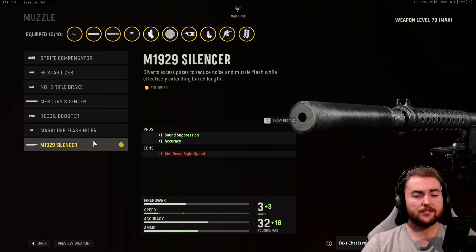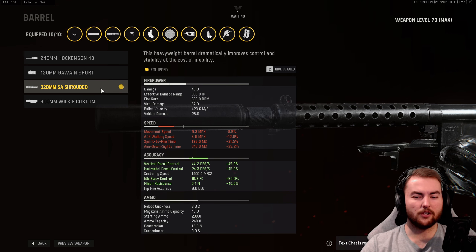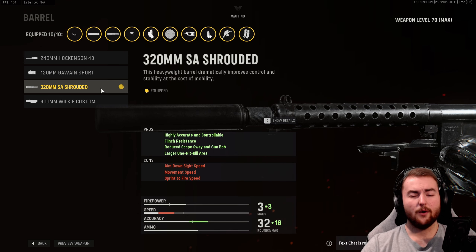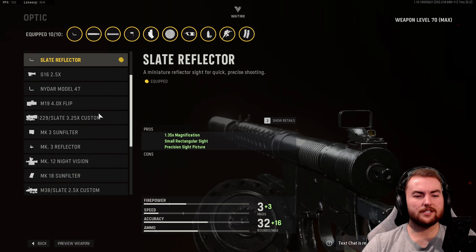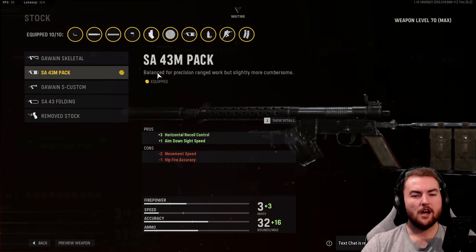In the muzzle slot, we have the M1929 Silencer for sound suppression and accuracy. The barrel is the 320mm SA Shrouded for an increase to horizontal and vertical recoil control of 45%, flinch resistance, and more importantly a larger one-hit kill area — giving us a headshot zone of our upper torso as well, which is great for getting two-shot kills. In the optic, we have the Slate Reflector, but the GW03 is a nice clear iron sight option for close quarters maps; for medium distance, go with the Slate Reflector.